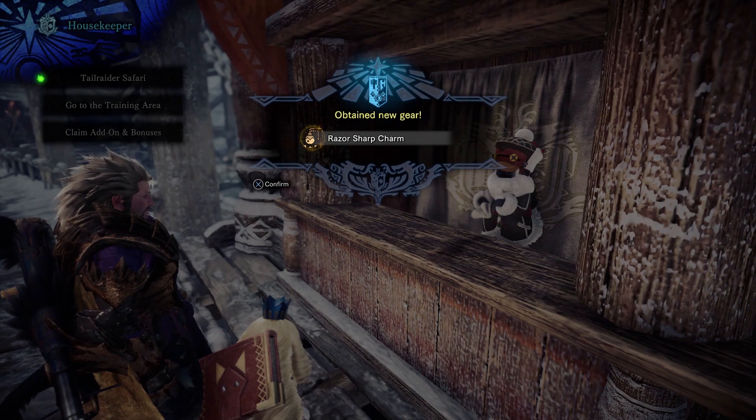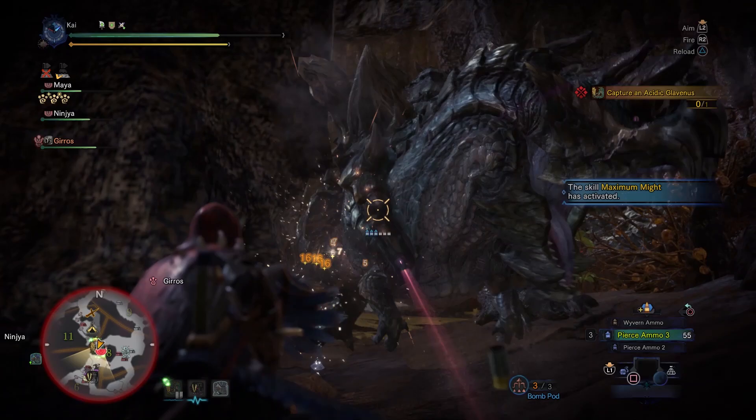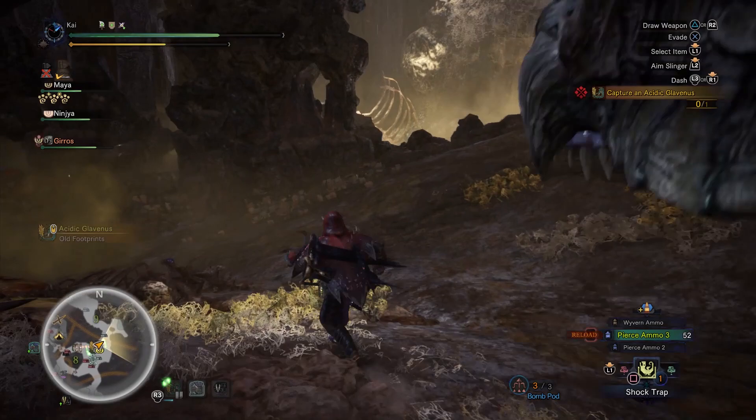The Razor Sharp Charm is arguably one of the more important charms in this list. It provides you with the Razor Sharp and Spare Shot skill. Razor Sharp basically halves your sharpness loss altogether. And for bow and bowgun users, the Spare Shot skill gives you a chance of not consuming a coating or ammo when you fire your weapon. This is normally the set bonus found on the Xeno'jiiva High Rank armor. So whilst it may not be the most useful charm for melee users, for bowgun users this is one of the must-haves.